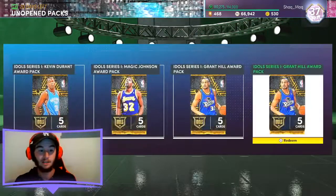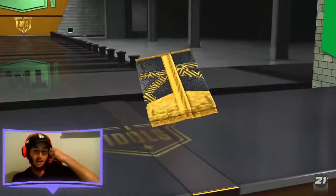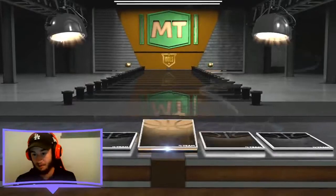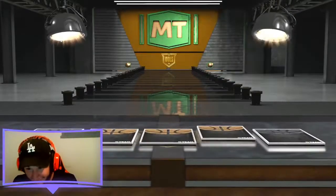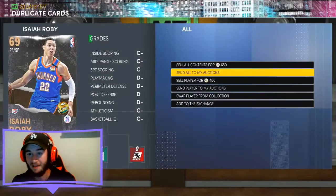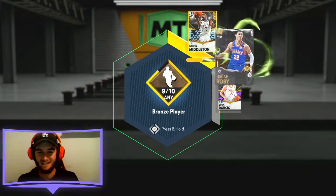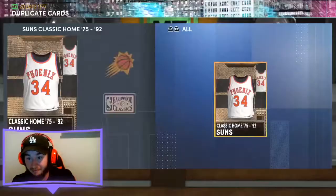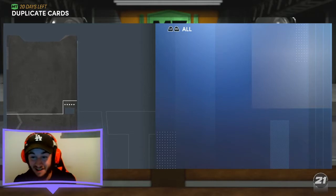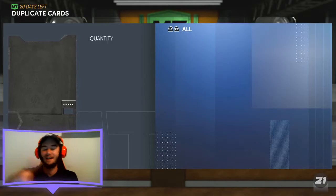Starting off with Kevin Durant — we could have gotten a Galaxy Opal Kevin Durant out of that one. Let's give it a second go. Galaxy Opal Kevin Durant, show yourself. Bronze. Idol packs — not the best luck. I've never really had the best luck but I would be lying if I said I didn't expect a little bit better. Unfortunately we're coming out with a bronze and a ruby Isaiah. Let's just move past that.